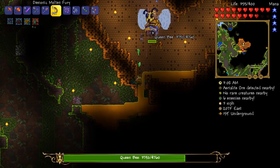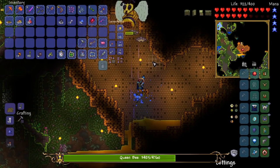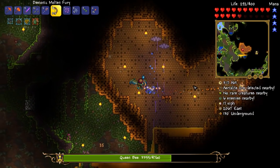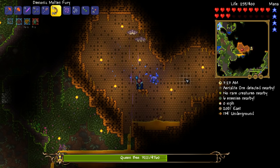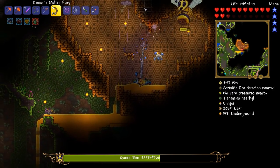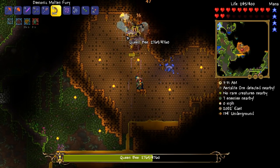I don't quite understand what it is. I'm actually trapped — that's fantastic. I feel like I should be using the Hellfire Arrows. You crazy woman — lay off the honey! Come on, buddy. 106 crit damage? Not bad for pre-hardmode.